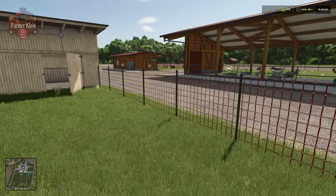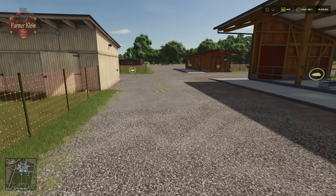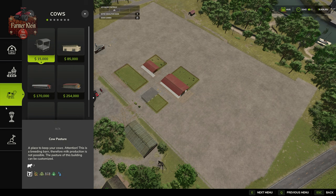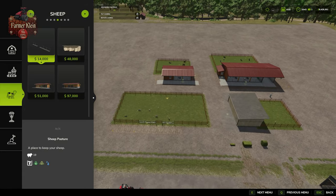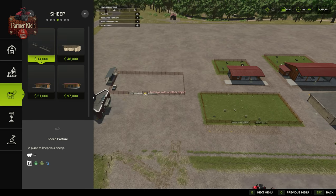If you take a look at the animal menu with respect to the animal pens, you're going to find that sheep and goats share the same buildings. If we come into build mode, down to animals, and toggle over to sheep, these buildings are going to be able to support our goats as well. We have four different base game buildings.